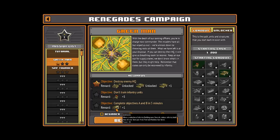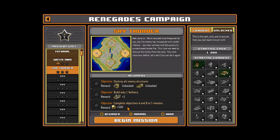Mission objectives: destroy all enemy structures, build only one refinery, and complete the mission in five minutes. I should actually be able to do this - we'll see. Operation Sky Thunder. I can make armored cars so this should work - maybe. This is a pretty big operation.